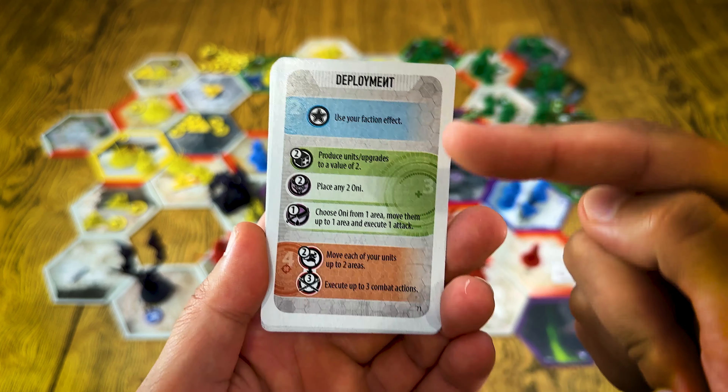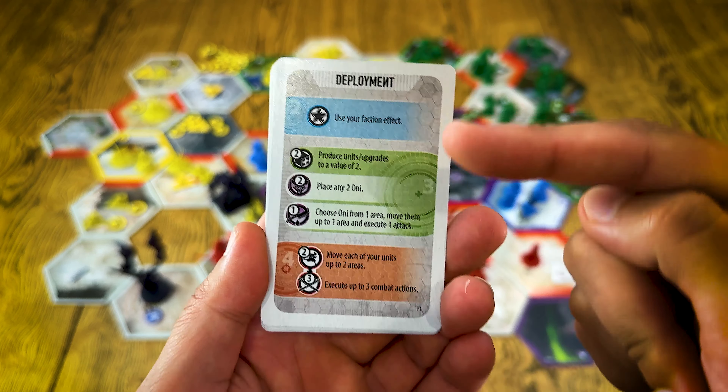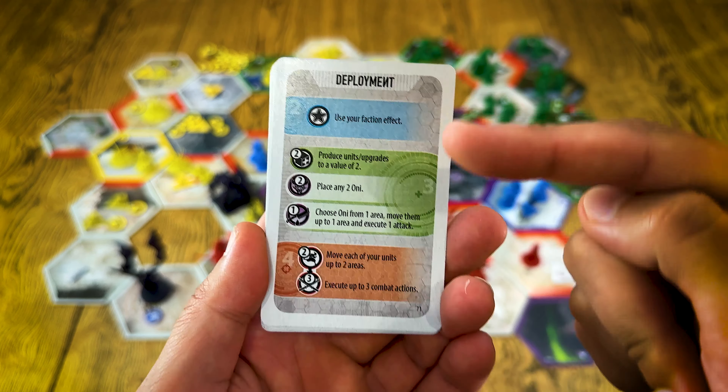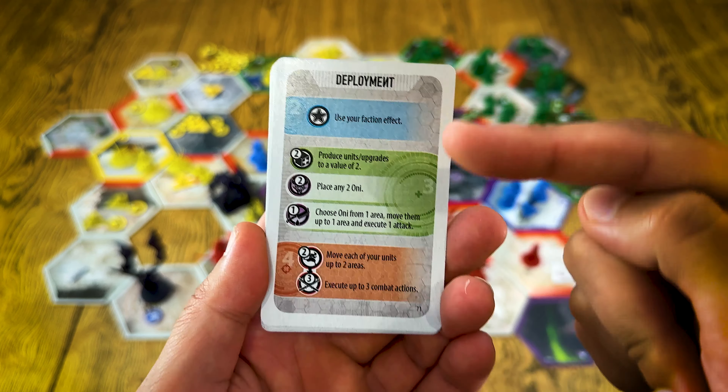If you think you're going to plan a lot in this game, it's not going to happen — because you pass the remaining cards to another player, and they pass their unchosen cards to you. You always have to adapt to what you've got. You won't freely perform whatever action you'd like, but those actions repeat themselves, so there's a good chance you'll find something close to what you need in your upcoming turn.